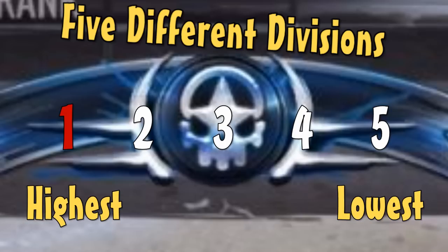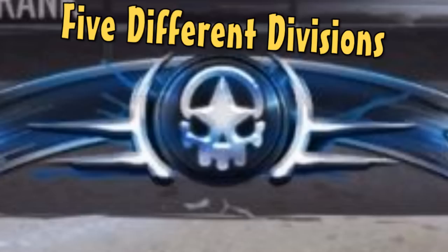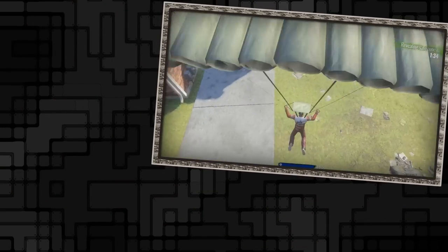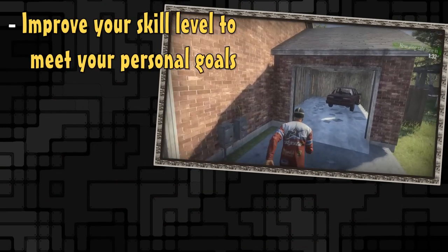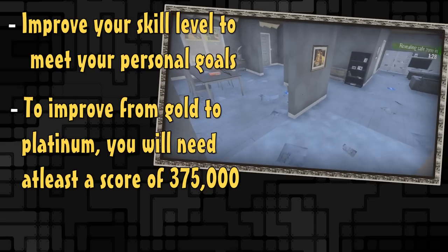To be in division one your score must be in the top two percentile of that tier. Simply put, the only way to move up in tiers — for example from gold to platinum — is to improve your total score to the point where you will be within your desired tier.